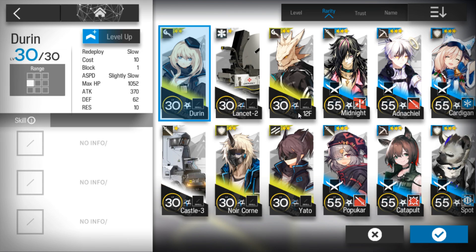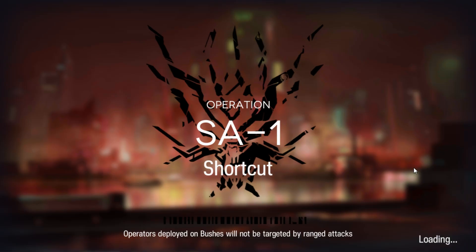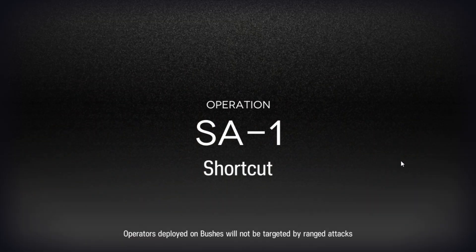I'll just use Durin to show you — even with her it can work. I'm using 3-star operators. I wanted to use 4-stars, but all my operators are Elite 2.